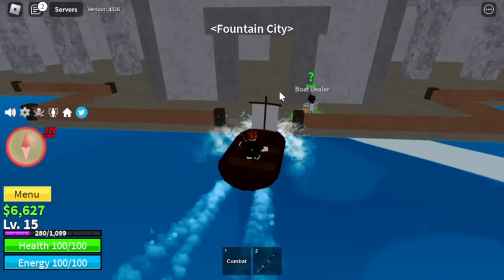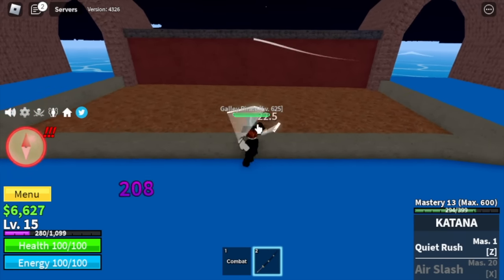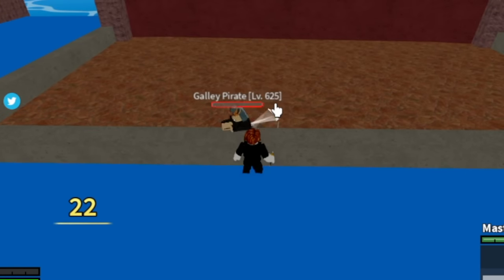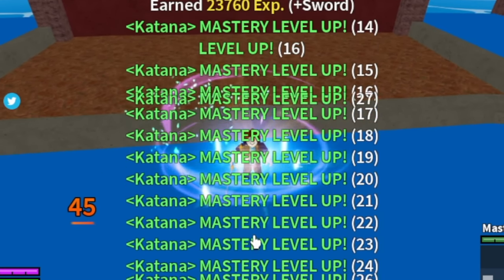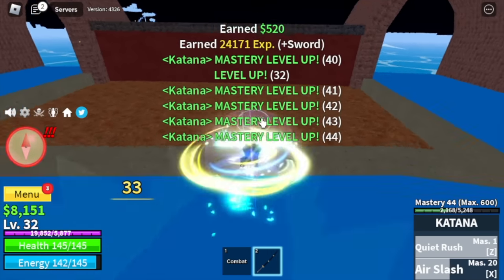At level 15, we will leave this island and head to the Fountain City. We are going to grind the Gali Pirate. He cannot damage you if there's a wall. Left clicks are enough to defeat him. We're only using katana, so we're gonna grind here until we reach level 60.